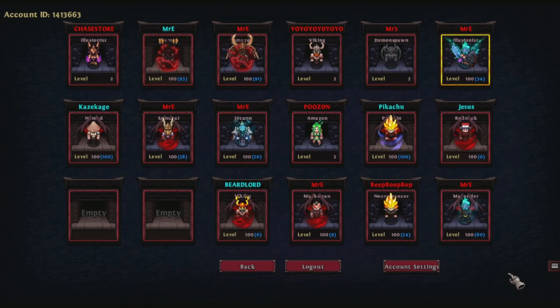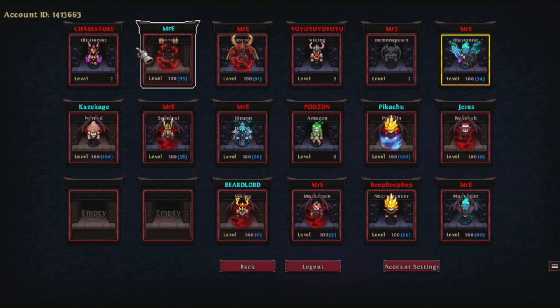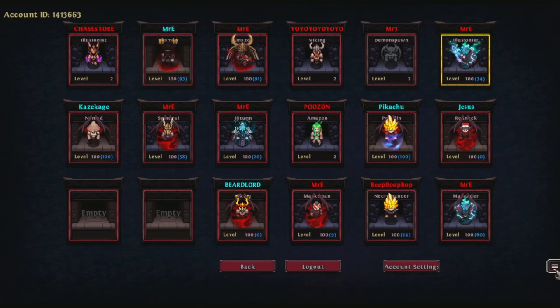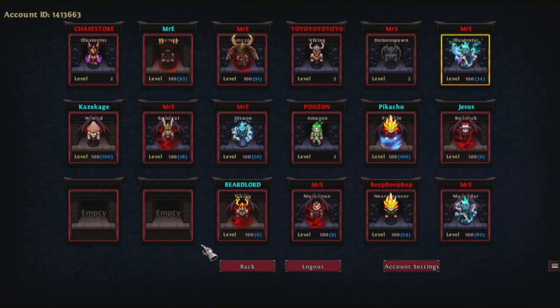Once you're logged in, the next option is to choose a class. You'll see the character select screen with a bunch of empty spots to fill in. Before we choose a character, there's a little tab over to the right — click on it. This is where you can see how many hours you've played on each class. This is not per season; this is in total. I've played quite a bit, having been around for 10 seasons.